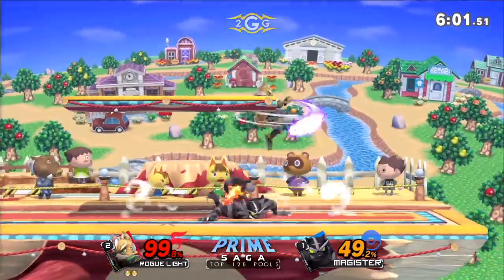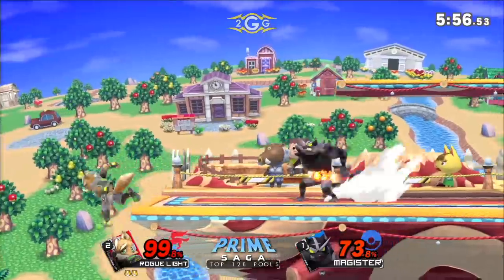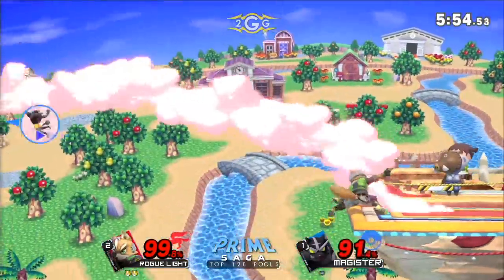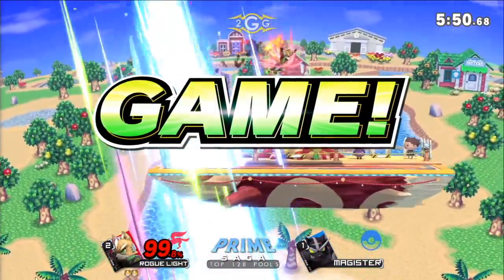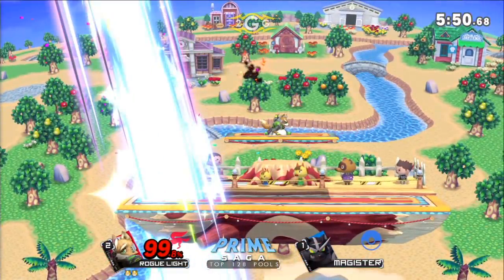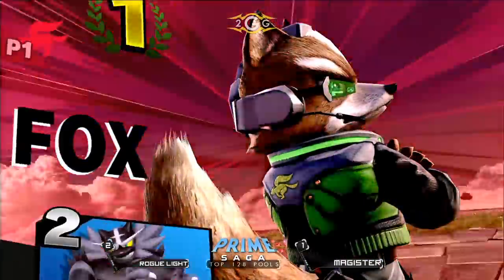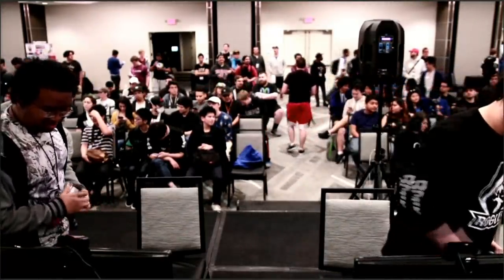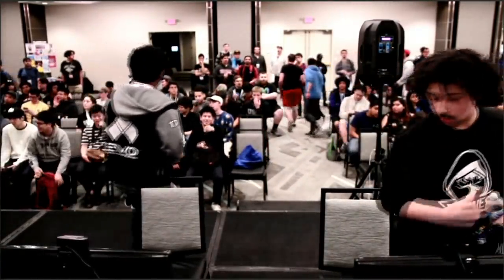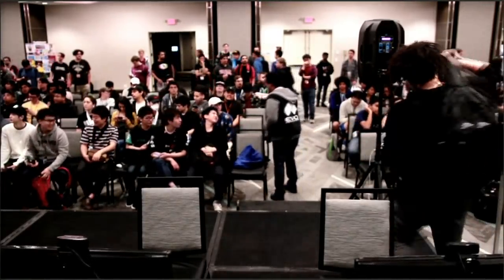He's really doing a good job, staying perfectly out of range for the end lag of that move. Great spot dodge. Oh my god — he used the side B to intercept where he was going to be and then footstooled immediately after. Wow — what? The option choices are just so unique, really just pushing this character in ways you just don't think of. Great stuff from Light — not going to get upset by Magister. But I'd still like to see Magister do well, taking that game off of Light, showing what Incineroar can do.